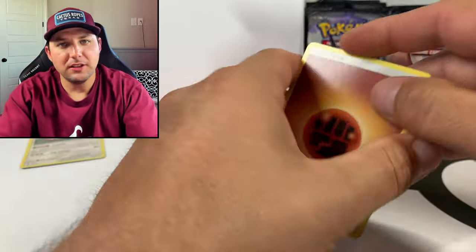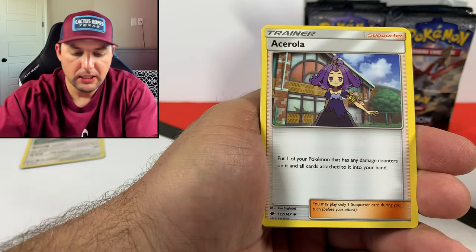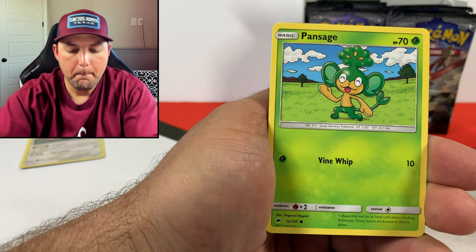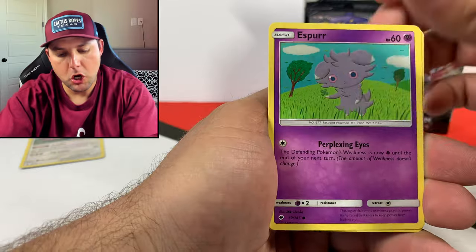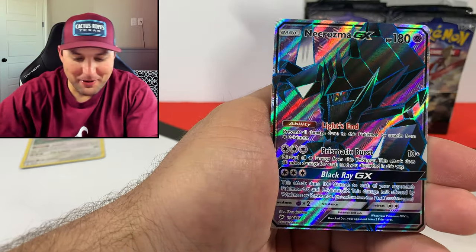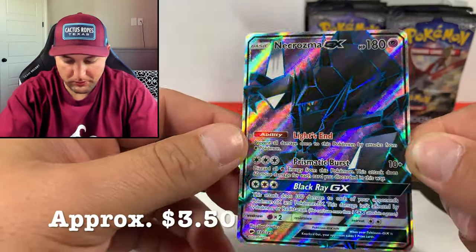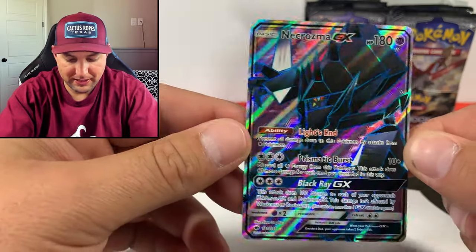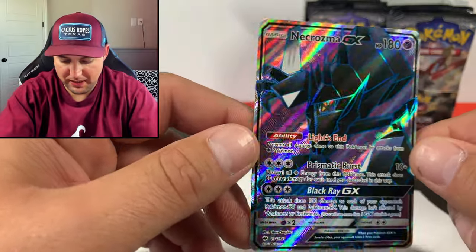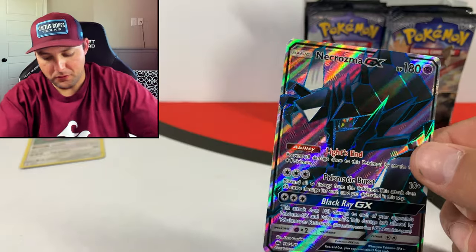There's some beautiful cards in that set. Metapod, Wishful Baton, Acerola, Charmander, Marill, Pansage, Pikachu, Venipede - oh here we go, Necrozma GX! Look at the colors and purples in that card. Yeah, we just pulled a shiny Necrozma in Hidden Fates a couple days ago - Necrozma's coming out! Let's get a sleeve for it, looking good.